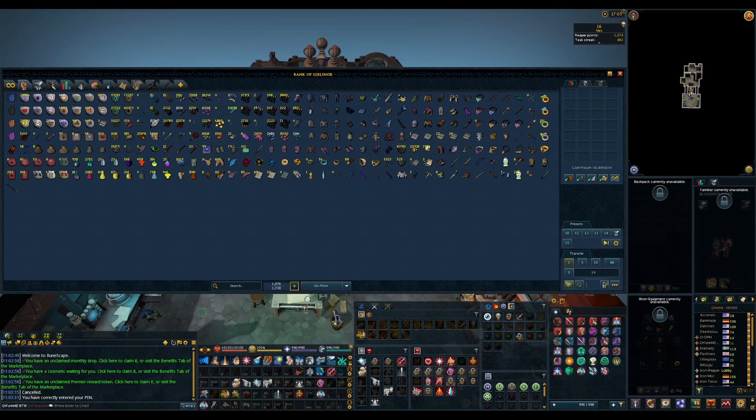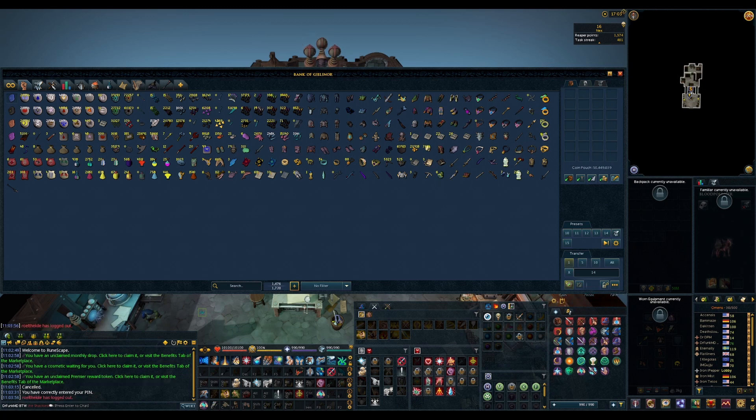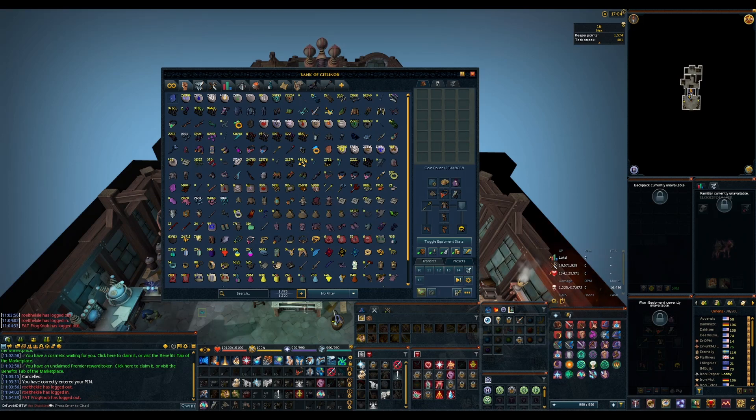I wanted to spend a little bit of time this week reorganizing my bank because I have a very wide bank for when I play on desktop, but I also do a whole lot of stuff on mobile, which makes it way more difficult. Because the slot numbers don't line up between mobile and desktop, my mobile bank is very disorganized and I can't tell where anything is. So I'm gonna reorganize it to match the mobile setup — so to my friends who like to give me a hard time about wide bank: wide bank is now dead.